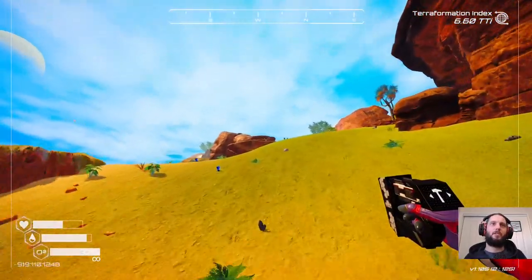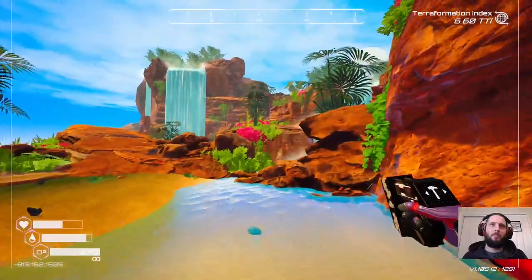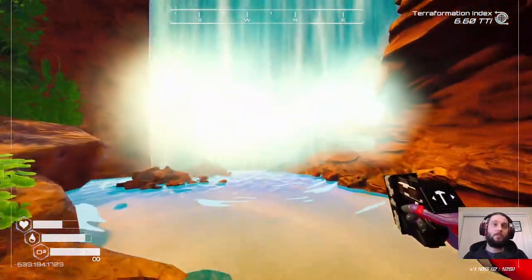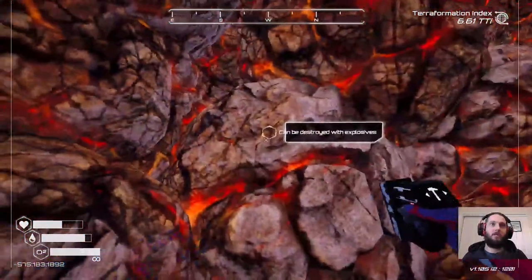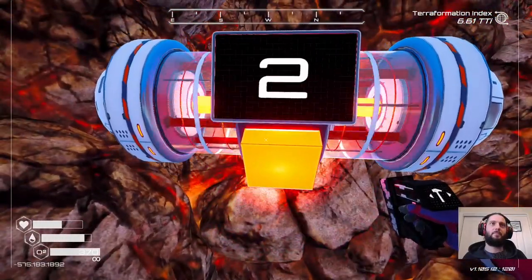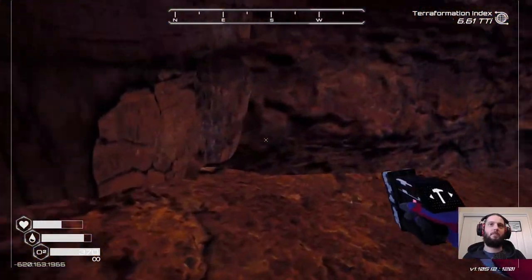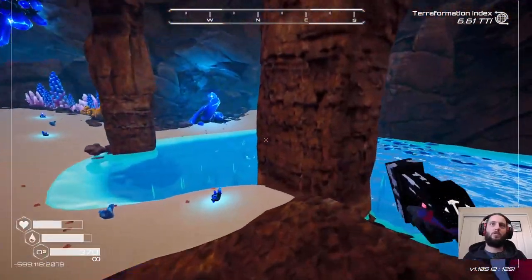I wonder how many explosives it's going to take to get through the barrier as well. I've only got four at the moment, though I've got plenty of ability to make more. I need to make more circuits if I do. I should just pop into a wreck and deconstruct a bunch of stuff. I can go back to other wrecks if there's anything I left behind. Oh, it's just a giant osmium cave, it seems. With fish.